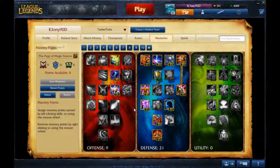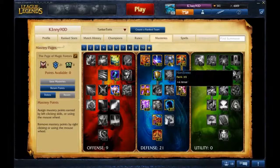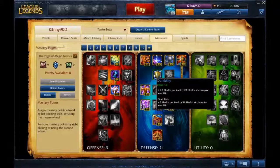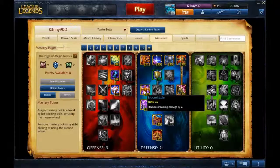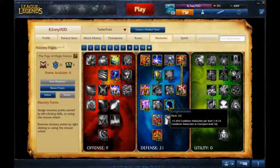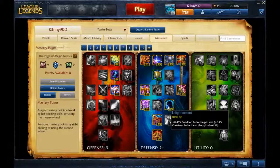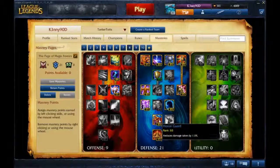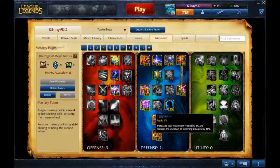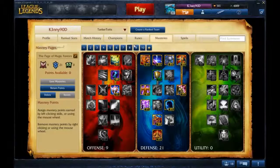Magic Forest — this is my AP Jungler mastery page. I take lots of Defensive: Armor, Magic Resist, Health, and all of Damage Reduction. Then Siege Commander, some CDR, and everything up to Juggernaut. Then just take up the Magic Pen tree.